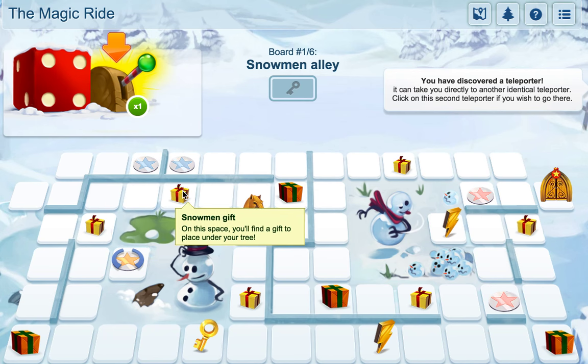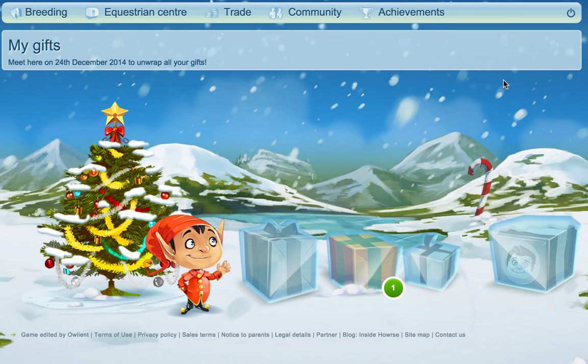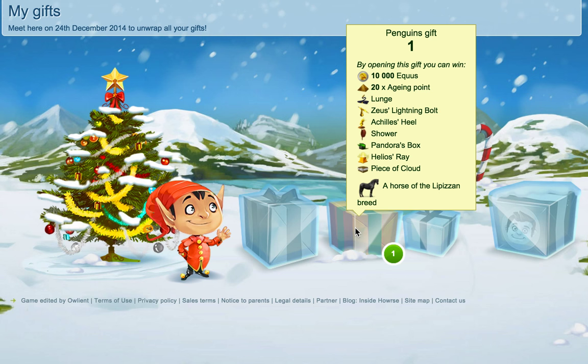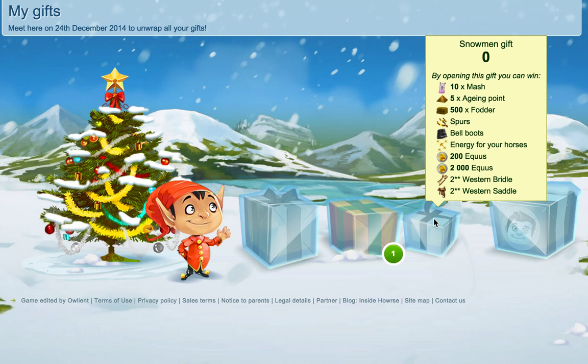You've also got the little presents, the medium sized presents, and then the really big ones. You also have one for your friends. So here we've got the Elven gift, which is some really awesome gifts. Then you have the sort of in-between middle one, the Penguin gift. Then you've got the Snowman gift, which is not as awesome but still some decent stuff.